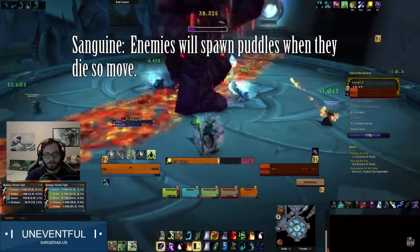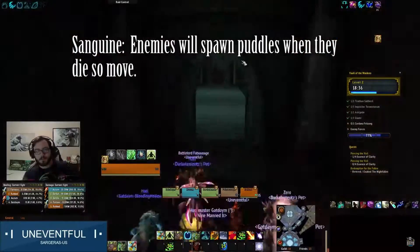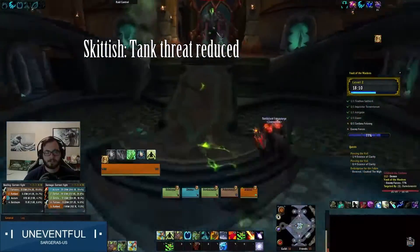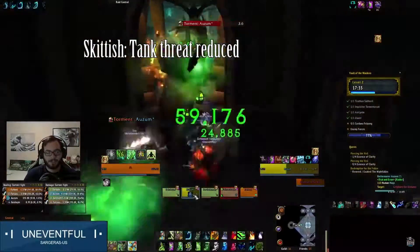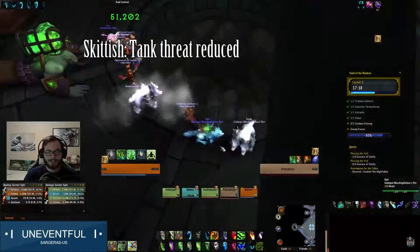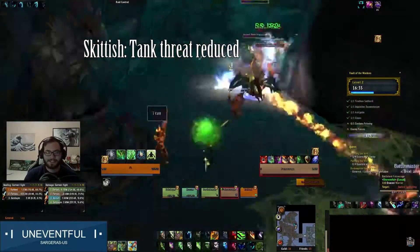Sanguine is really simple: whenever an enemy dies, it will spawn a Sanguine pool of ichor below its feet. Move out of the way and you'll be perfectly fine. Skittish will cause tanks to produce less threat. DPS, be careful not to AOE too much — focus down one target at a time. Things like Misdirection and Tricks of the Trade will be very useful here, and keep small pulls.